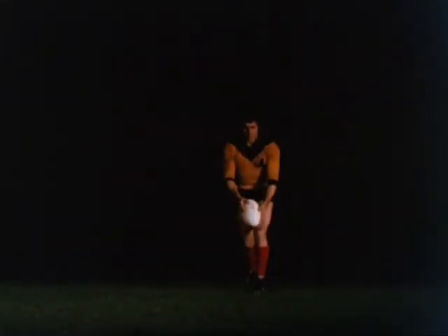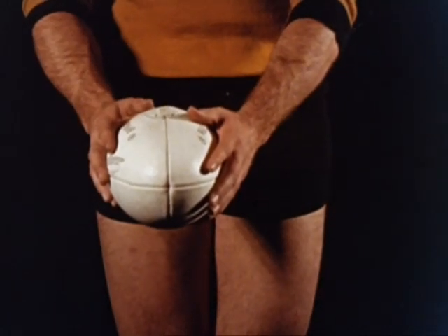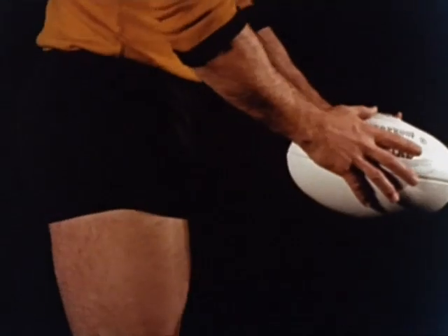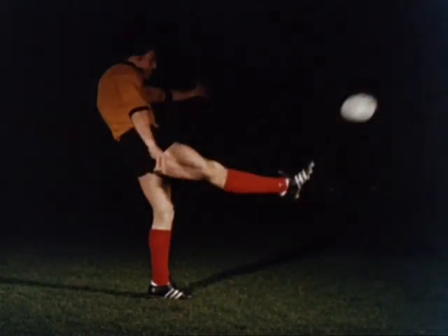The punt kick — a popular kick, especially useful on a wet ground. The right hand thumb is slightly behind the lacing; the left hand is slightly forward. The ball is held flat to the ground; the right hand controls the drop. The instep connects with the ball at knee height. Again the leg follows through with straight knee and taut instep.